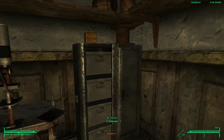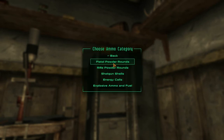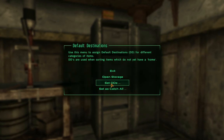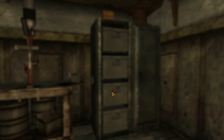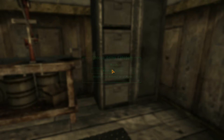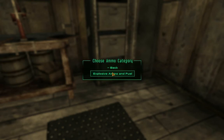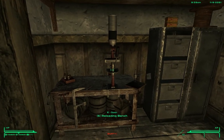Back here I'll use these containers for ammo. Set DD ammo — this one gets pistol rounds and rifle rounds. Save and exit. Shotgun shells go here, energy weapon ammo here, and the bottom one for explosive ammo and fuel. Save DDs.